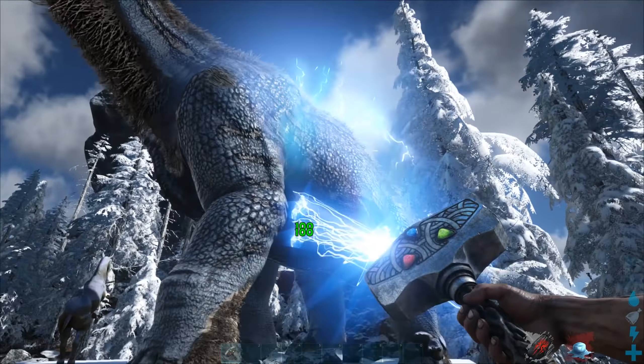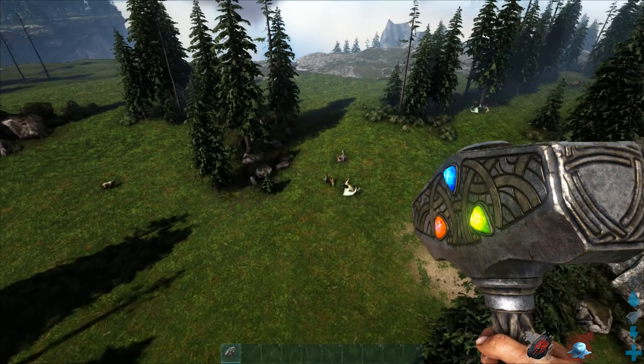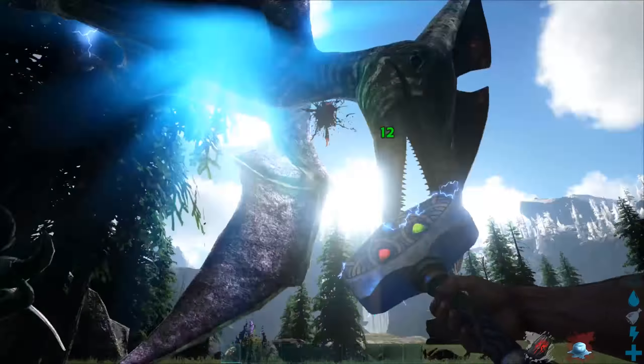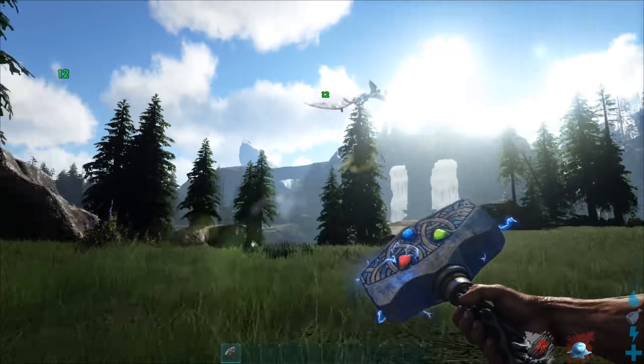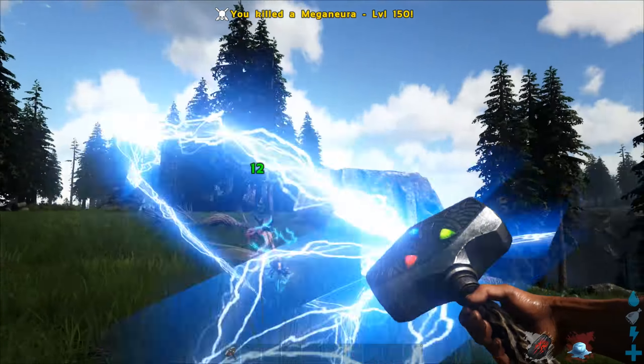Honestly, for the amount of work that it takes to get this hammer and what it offers you - it's cool, don't get me wrong, it's really cool - but the hours upon hours of work to get this on officials alone, it's a little underwhelming for what it can do. I get that you don't want something super powerful too. I'm only doing 16 damage here, so I'm assuming my lightning bolt attack scales with a percentage of the health of the target you're attacking. If it has more health, it does maybe one percent of its health in damage every second, so it's not too overpowered. I totally get it, but this is the hammer - I can't even smite a bug quickly, and it shouldn't have taken that long to kill an overgrown dragonfly.